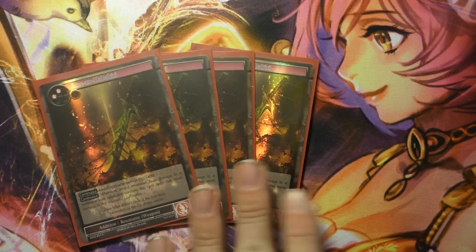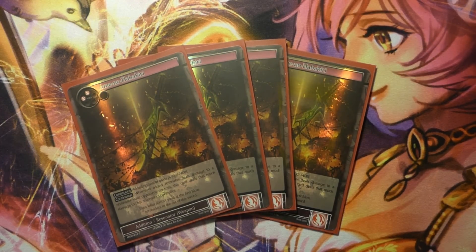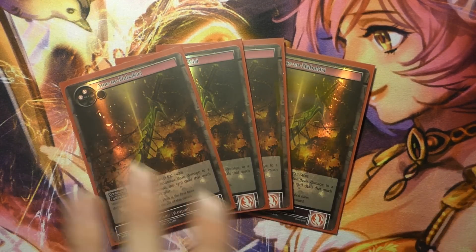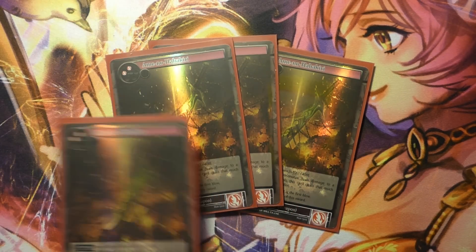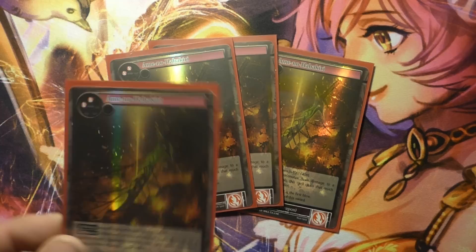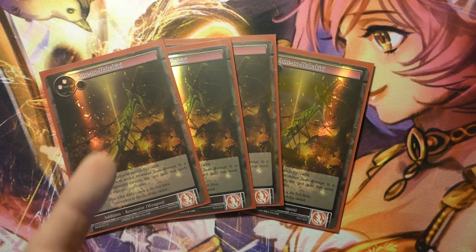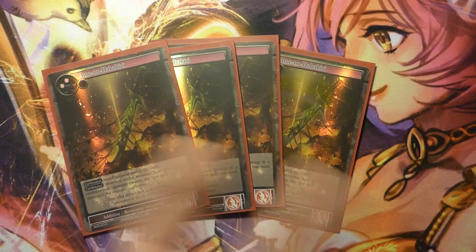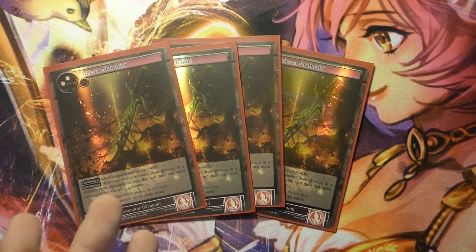Four Ame no Habakiri. We do run two Susanos so we can drop this in for free and make scary plays, but mainly I like this card for everything else. I run it in an Alice deck where I can drop it on a one-drop Alice Soldier and make it a 6-6 Soldier someone has to deal with. This card can take any tiny resonator and make it scary. You can turn a Hanzo into a 7-attack flyer they're going to have to deal with.